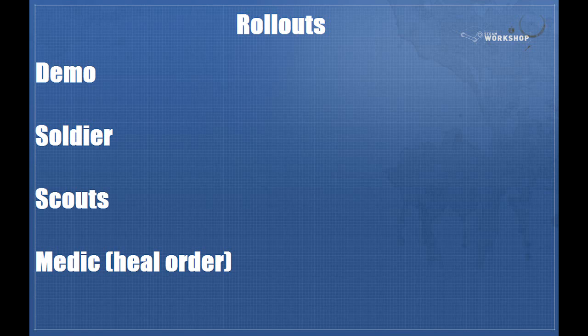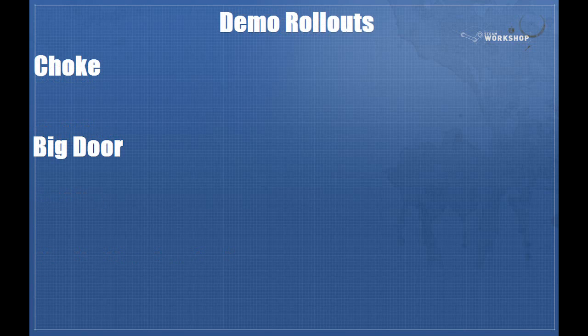I'll go over the demo man first, because his is hardest and also pretty much most important. Then soldier, then scout, and then the medic, mainly covering the heal order to the point where you arrive at mid. As demo, you've got two options: choke and big door. Choke gives you a lot better vision of what's going on; it's slightly slower. Big door, you're slightly faster, but you can't really see what's going on, especially if the enemy's demo also goes big door. So it's mainly just what works out for your team and what you personally feel most comfortable with. In general, most demos will go choke, unless their team is going the opposite way, which we'll cover later.